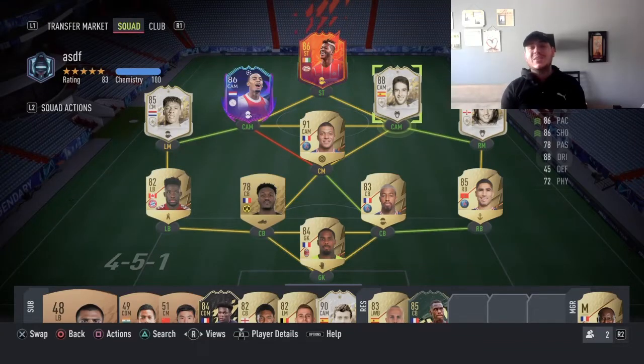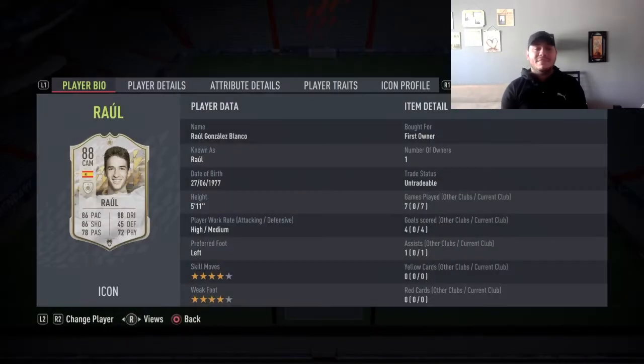Welcome back to another FIFA 22 video. Today's icon review is Raul Gonzalez Blanco, his mid icon 88 rated. I did pack him on the icon SBC — not the best, not the worst. Looking at the card, it has high/medium work rates, which is fantastic to be fair.